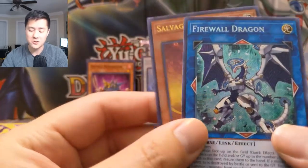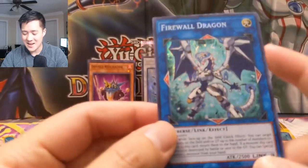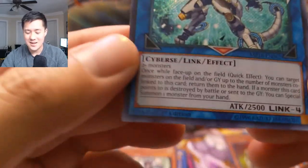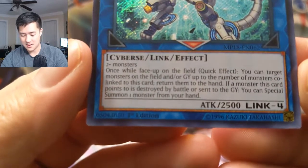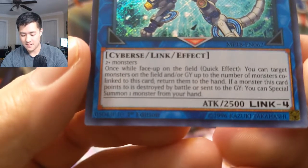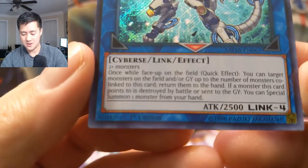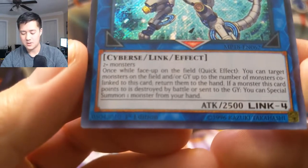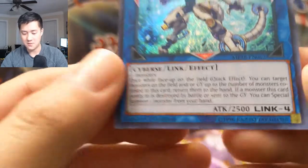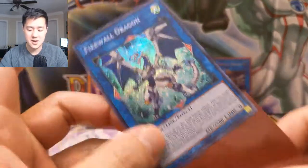Firewall Dragon! I'm not sure if I want this card — this card is absolutely insane. He is banned and probably never coming back. It has a crazy quick effect: you target one monster on the field or graveyard, up to the number of monsters co-linked to this card, and return them to the hand. If a monster this card points to gets destroyed or sent to the graveyard, you can special summon one monster from your hand. Totally insane.